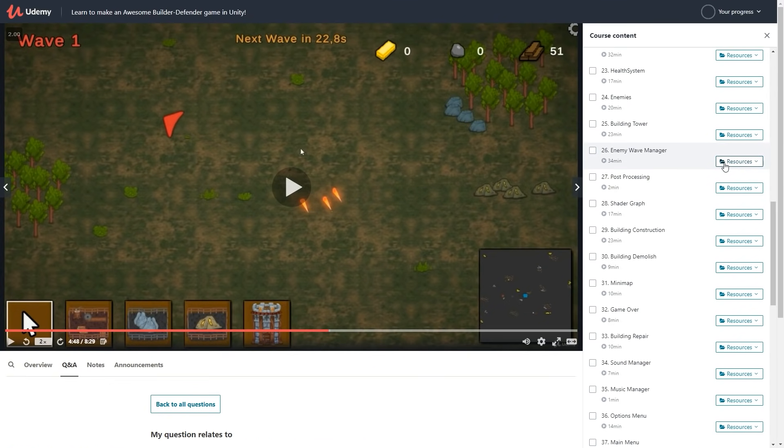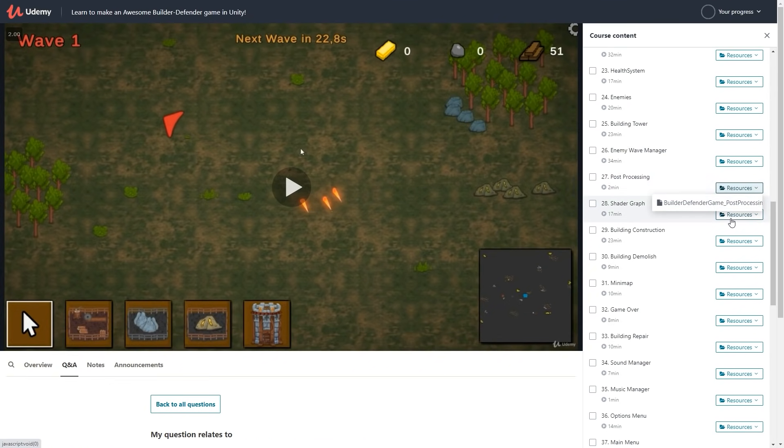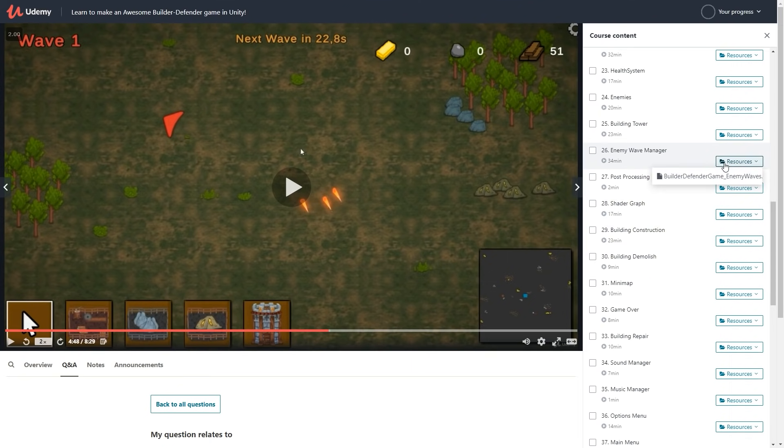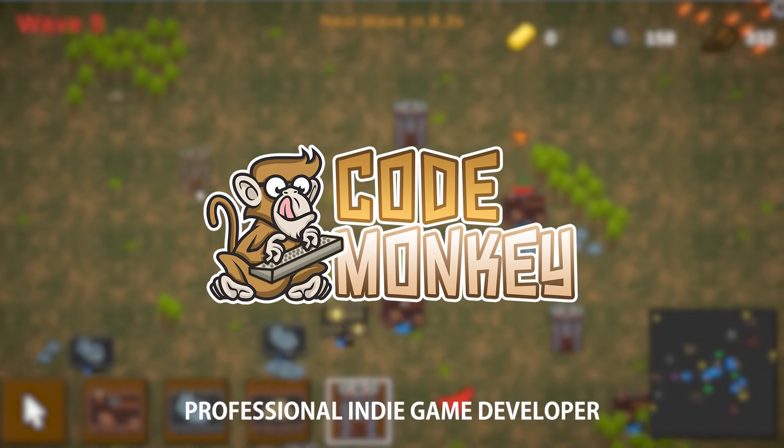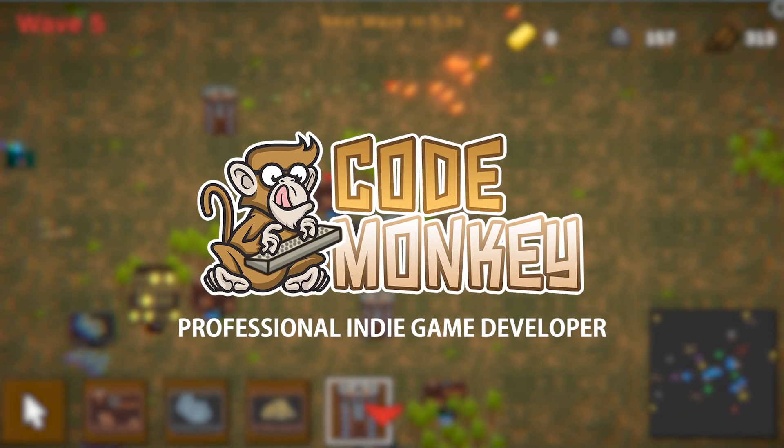Also, every single lecture contains the starting project files as resources. So if you missed a lecture or want to get a refresher on a particular lesson, you can go there and download the resources and follow along from there. Alright, so go ahead, join me on the course and let's build this awesome game together.